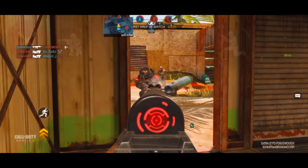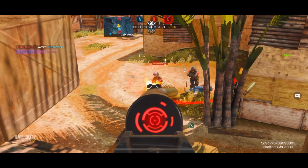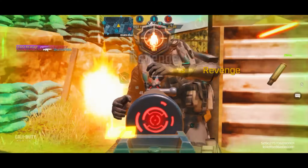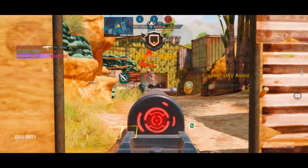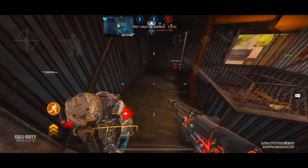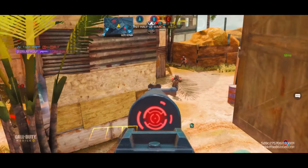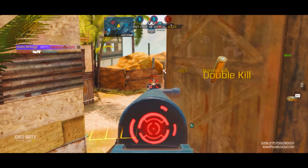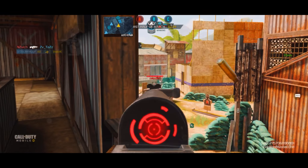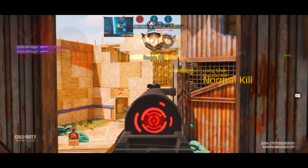Coming in at the number four spot, we have the SKS tied with the SVD. It's been multiple seasons and these guns haven't received any major changes, so they've always been around the top five. The SKS is a pretty low-skill weapon — two tap and the enemy's dead. The SVD most of the time gets a one-shot kill, sometimes two-tap, but it's basically a sniper with a very fast fire rate, which pretty much makes it overpowered.